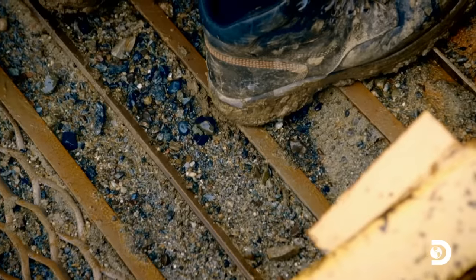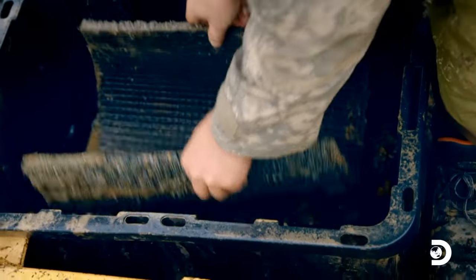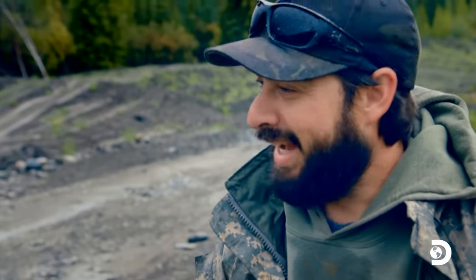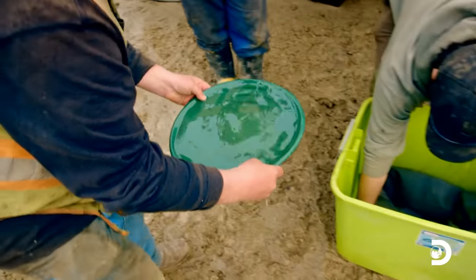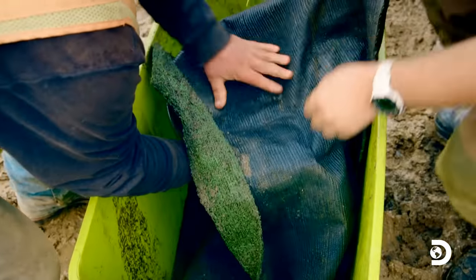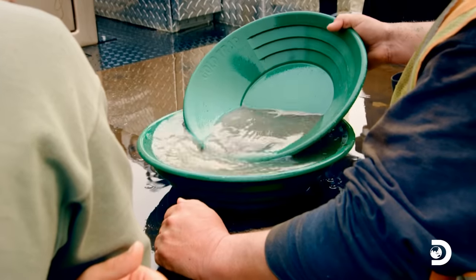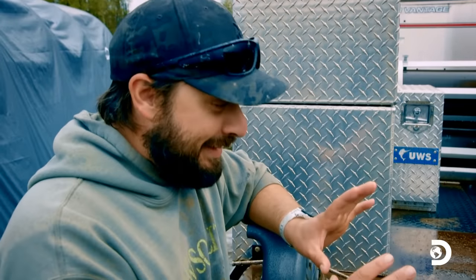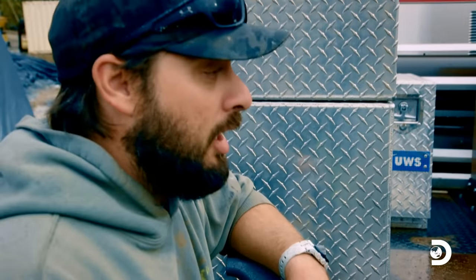To hit Derek's target of 500 ounces, they need to see no less than a 30% increase on the first test. Nervous and excited, they run the new setup. Freddie pans the material from the underflow sluice first to see if his punch plates worked — and there's not one big rock in the hood. Anything in this pan is something he would not have caught before.